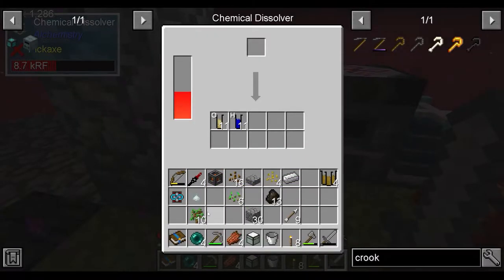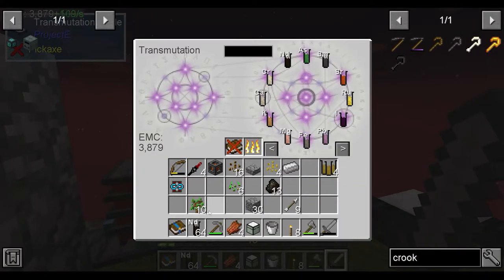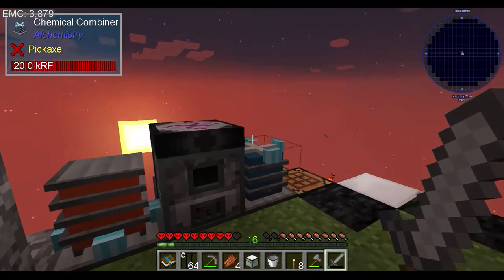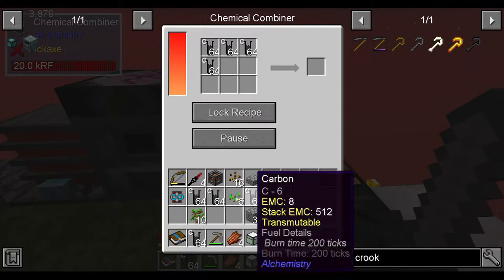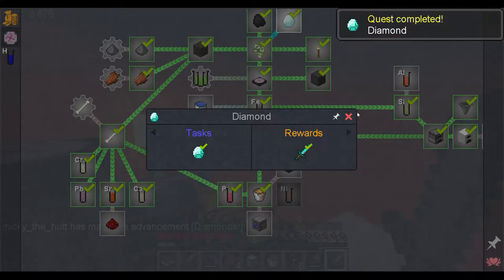They're glitching a little bit. So we'll chuck in all the drops we've picked up from the endermen. We're about to have a little bit more - take eight stacks of carbon. Make ourselves a diamond, finishes another quest off, giving us a diamond sword.